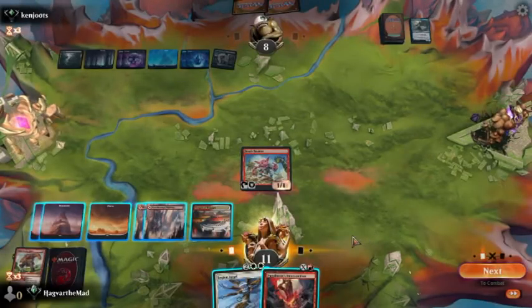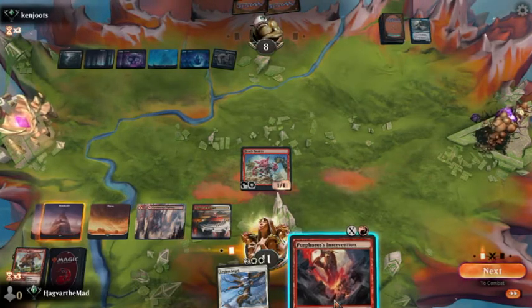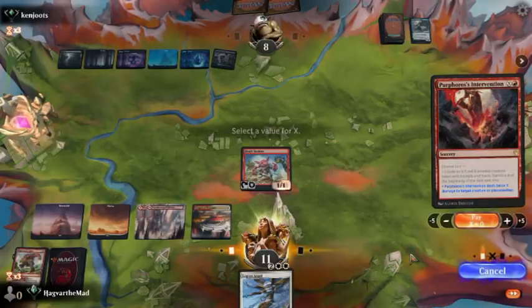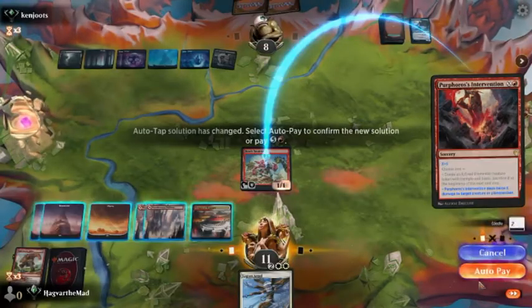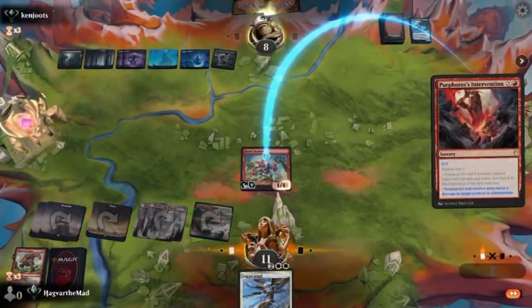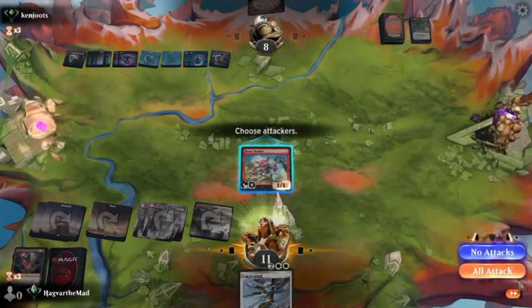Oh boys — does he have the counterspell? That's five mana. We gotta go for it, right? Autopay. Can we GG? Well, that was kind of expected.